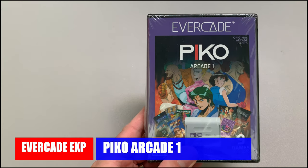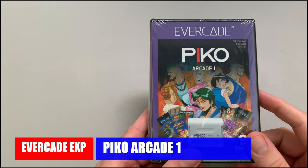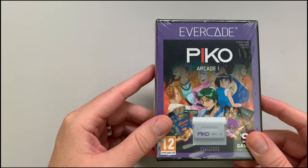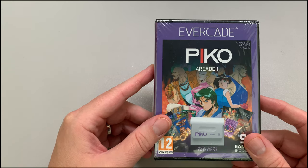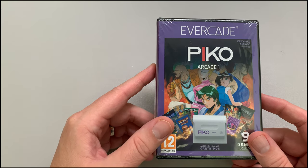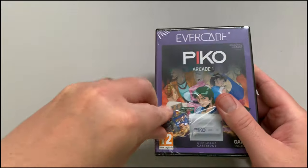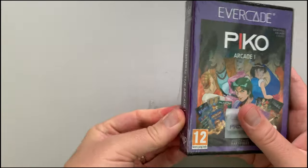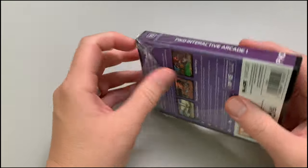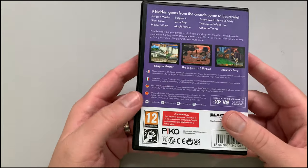Hey everybody, welcome to the channel! Pete's back here again with a brand new Evercade video. I've been putting this off — I've been putting off the beautiful Pico Collection Arcade One because it's a long wait for the next card. I thought, you know what, I don't know why I was hesitant, but not anymore. We're gonna open up this bad boy. As usual, gonna rip into it and see what goodies Blaze Entertainment put in the box. This is Pico Interactive Arcade One — I've been really looking forward to this collection.